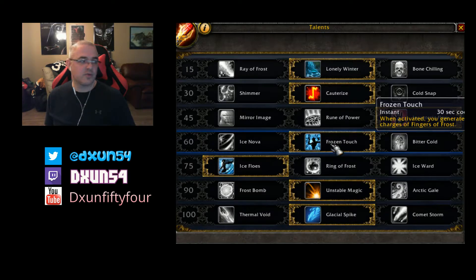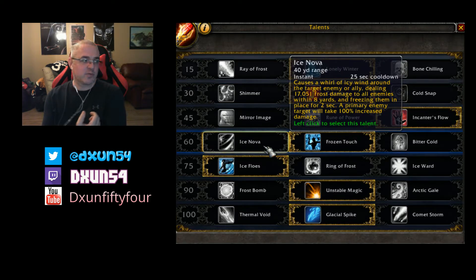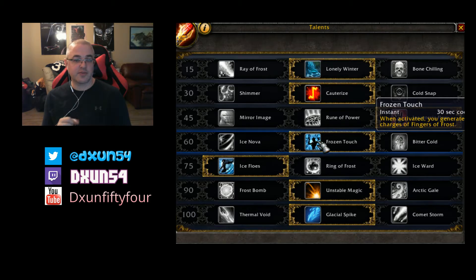Next row I picked Frozen Touch - when you activate that it gives you two charges of Finger Frost automatically, blink ready to go, and you use those and you're good. You could also take Bitter Cold, which increases Frozen Orb damage by 10% and generates two charges of Finger Frost when it first reaches a target, or Ice Nova which is an AOE. When you get your two stacks of Finger Frost you use them, and there are very few targets that will survive two Ice Lances in a row with the Finger Frost buff.